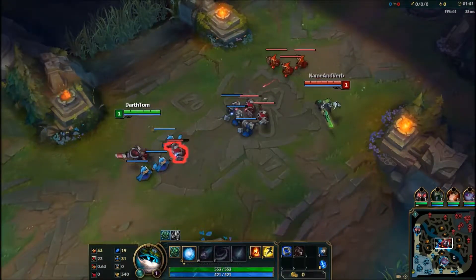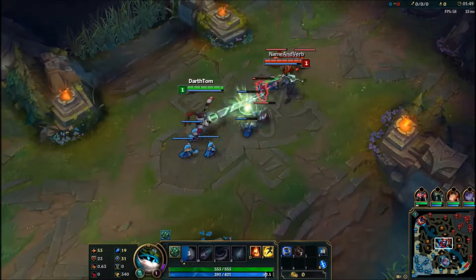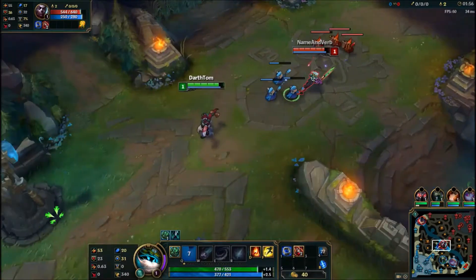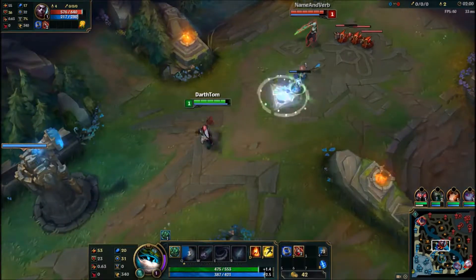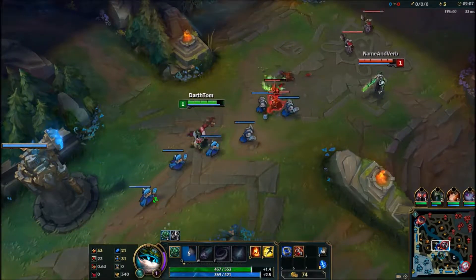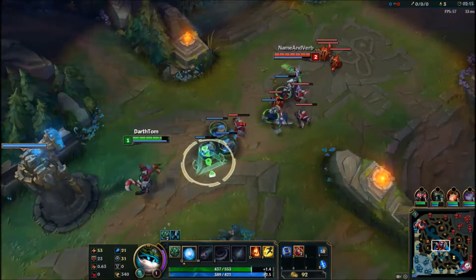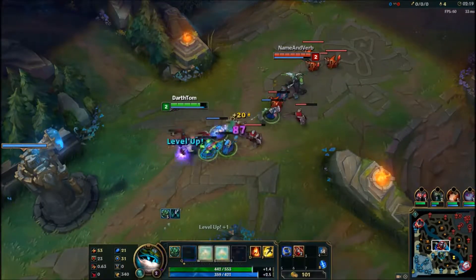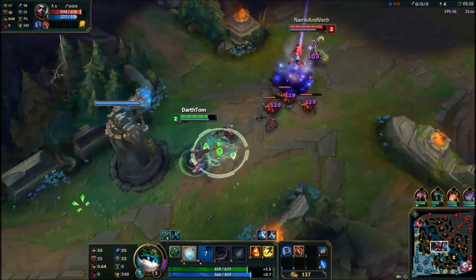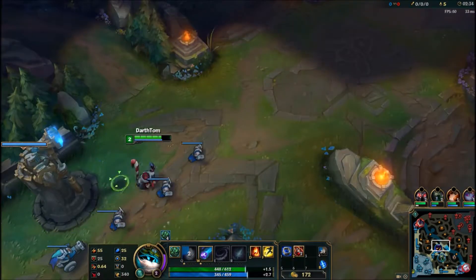I put down a ward in that bush just in case I get early ganked. Somewhat off to a bad start with my first Q, but I eventually get pretty good ability power as I get my first stack against Echo. On the enemy side we have Rumble top against Mordekaiser, and Vayne and Janna handling bot lane, with Rammus as their jungler.